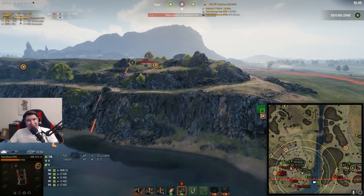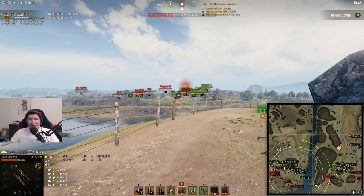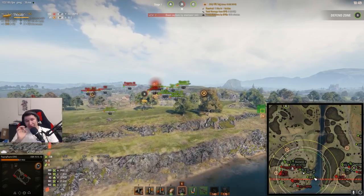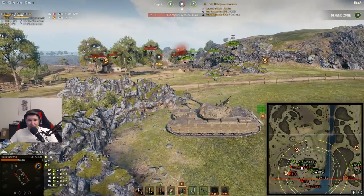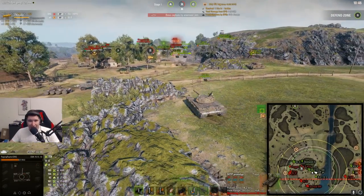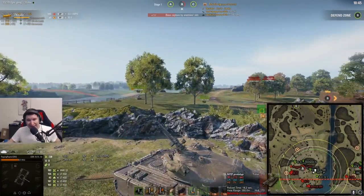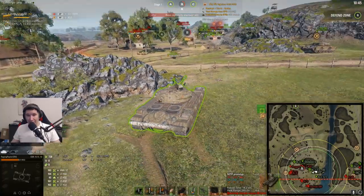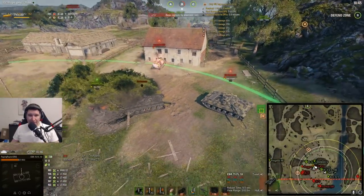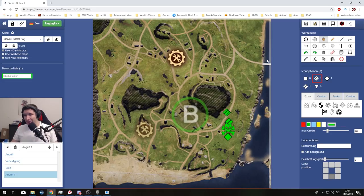Please also keep in mind that if you decide to go for this position, people from C will stand over here and do the biggest flank on you imaginable — they can hit you all the time over here, except if you decide to go for one specific spot, which I can also totally recommend. The 50TP is doing that spot right now and this position is absolutely phenomenal. You can get hit by the TDs up there, but you are mostly saved by C, plus it's a rather hard shot to hit you there. You have a decent position to shoot into the base — those guys at the house are basically fodder for you. You can just shoot at them, get some damage, get some decap points.